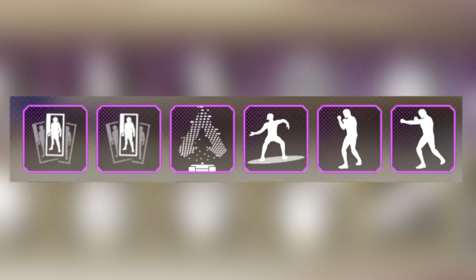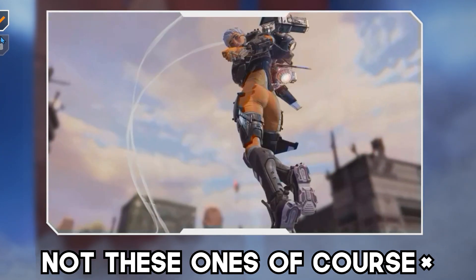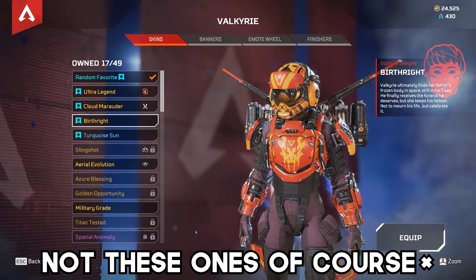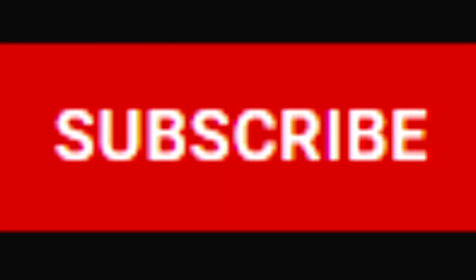Why not simply replace these things with something which is specific for the legend's event — this time Valkyrie — so the buyer can use the items. For example, a Valkyrie finisher, Valkyrie epic skin, Valkyrie skydive emote, Valkyrie legendary skin and other stuff. These things just make sense. If you agree, slap this.